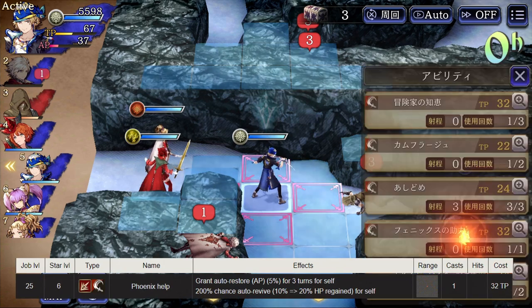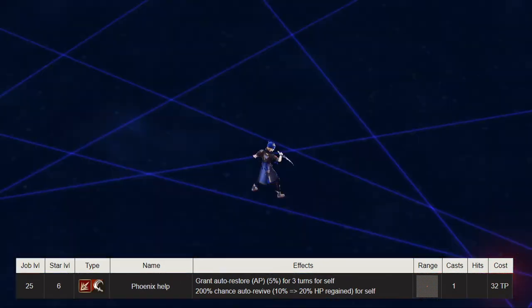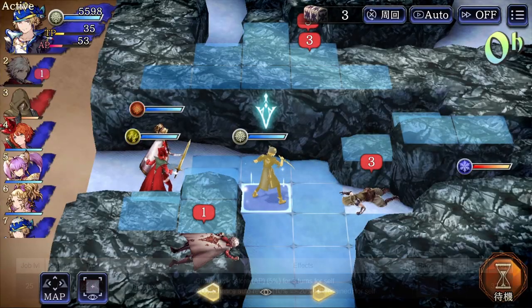Phoenix Help is a very cool and thematic ability for Locke. It grants them both an AP restore but also a re-raise effect. This is going to be a must-cast for each battle.